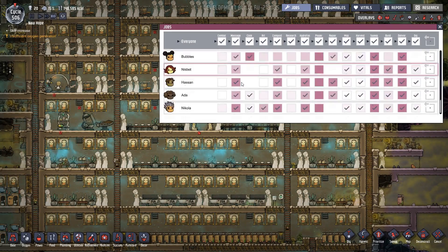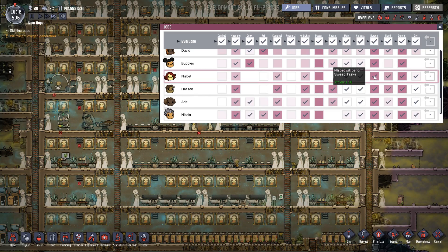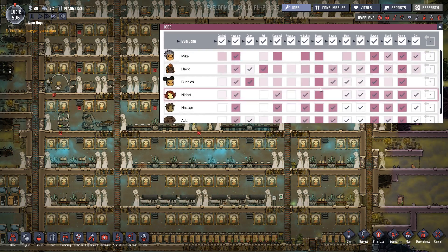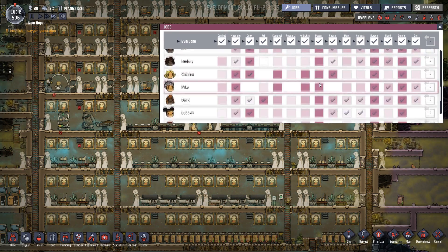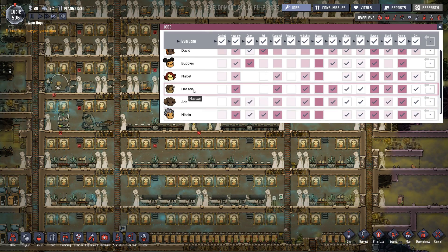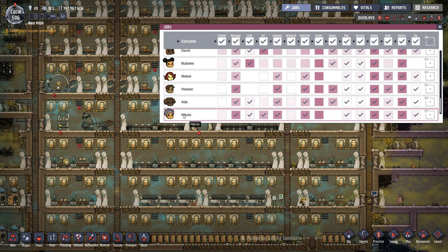So we have got Nesbitt - I brought her in because she was quite high in construction. But we've put everybody on power so that they're all really high in athletics, so whatever they're doing running around they will do a good job. Hansen - it was just purely down to the food quality that was available at the time, so he was quite happy with a minus two. Ada and Nicola - they're all really well advanced.